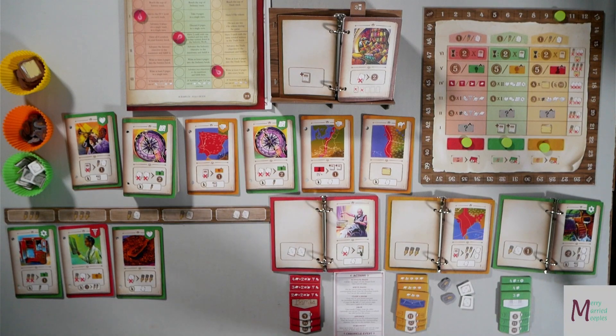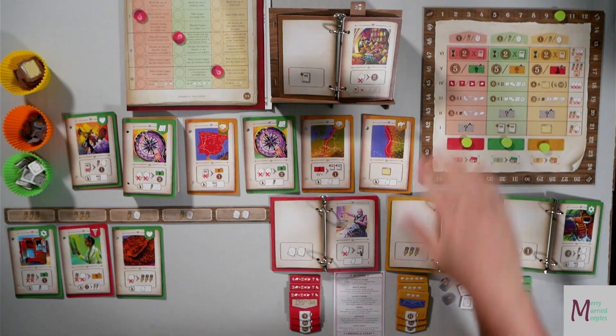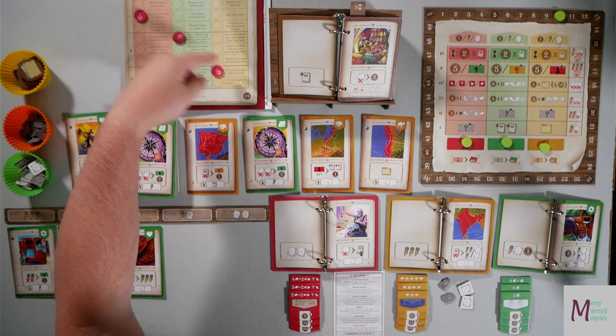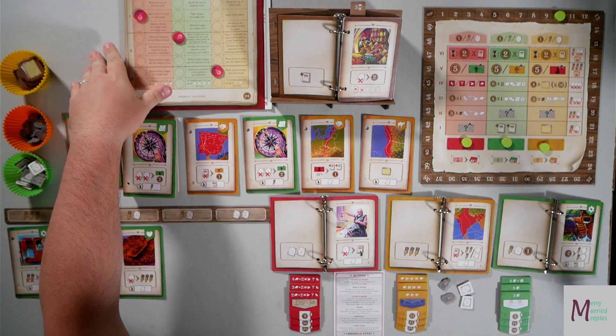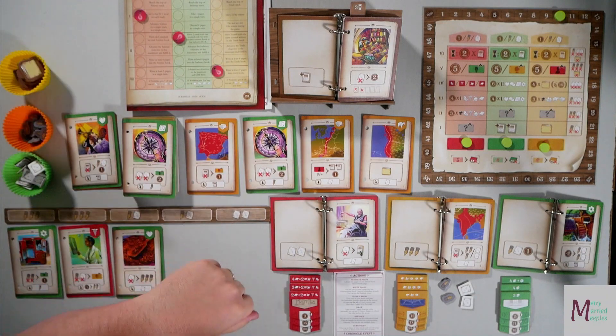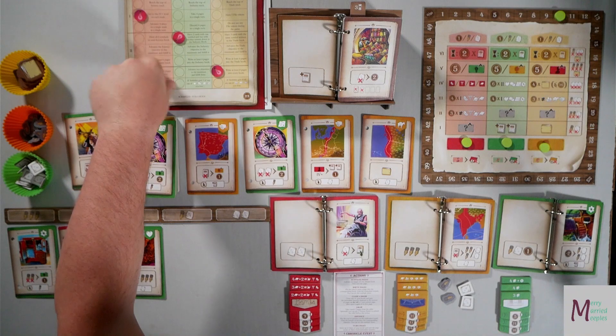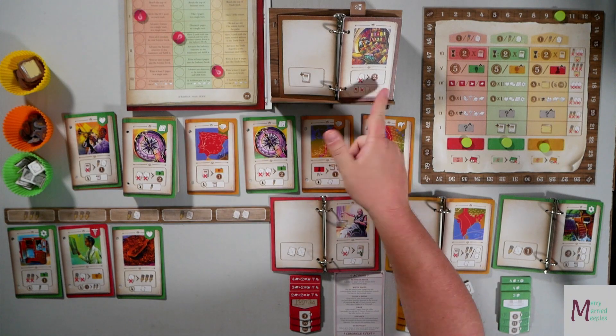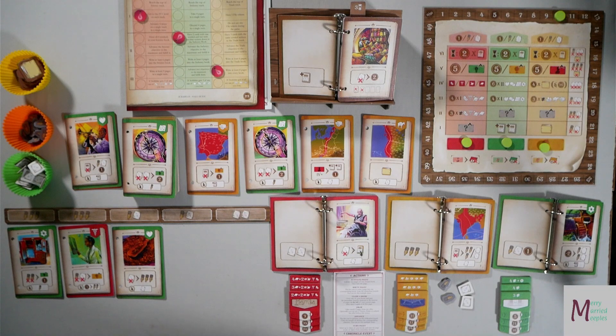So you're doing all this to try to get the actions, push yourself up this board, and fulfill these objectives down here. In solo, you're playing against Scribbles. What you need to do is choose three objectives — three goals — over here, one in each color and each tier. I am playing on easy, so I need to fulfill at least one of these and score 100 points. I will lose 15 points for each one that does not get completed. The other thing with Scribbles is when I flip the chronicle page, he will discard the cards listed here. Give me a minute and we will get started.